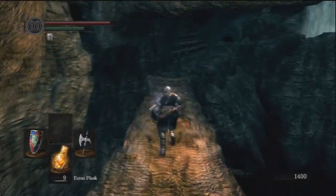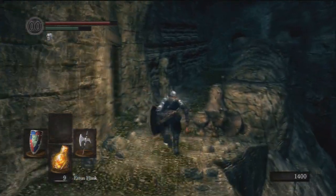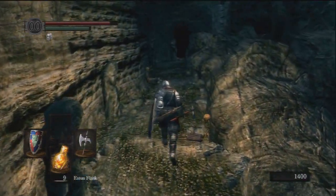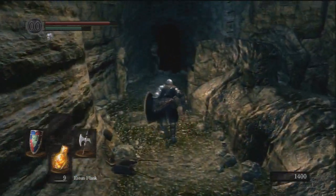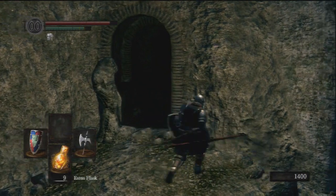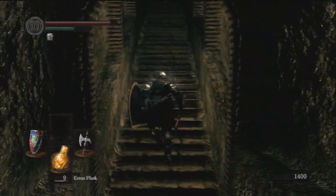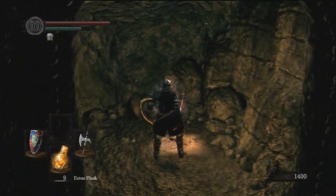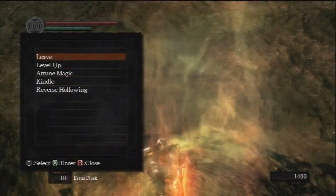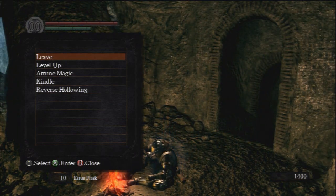We're in the home stretch now, nearly there. We run across here and we see two guys who just dive down and have a swim — no harm in a wee swim. You go to the right of this thing — there's usually a wall blocking that but if you destroy it you can go in there. That thing hurts you a little but hardly any, so you shouldn't be worried about that. And boom — we're out of the Tomb of Giants!